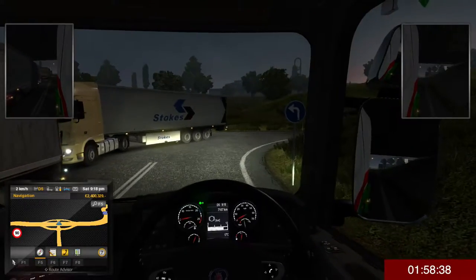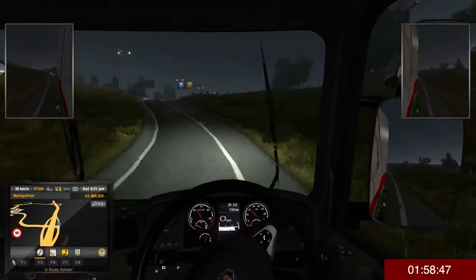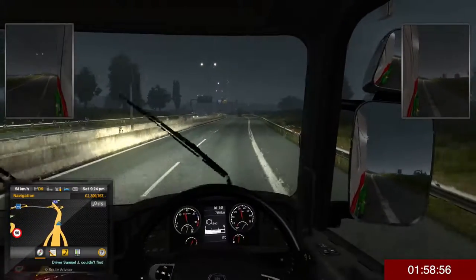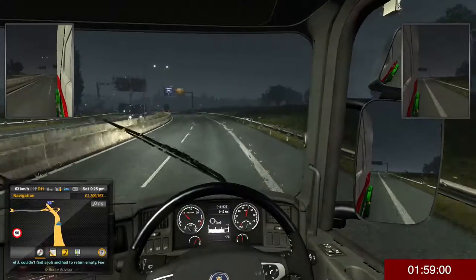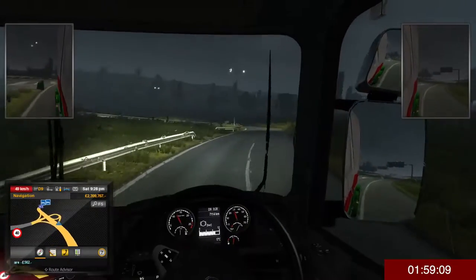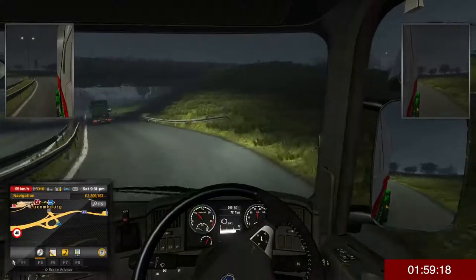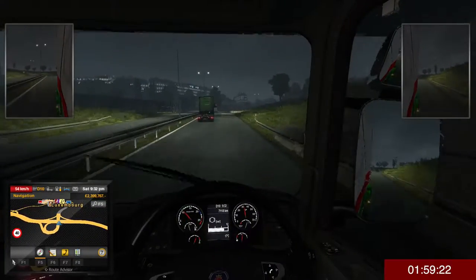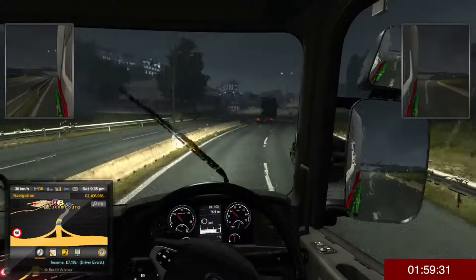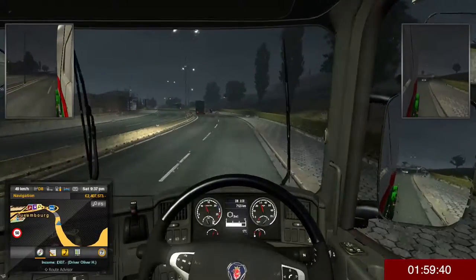Come on, out of the way! The slip road should be giving way to traffic on this main road. Activating the wipers - oh, it's rain! The sound of rain is really really good actually. So what we'll do is finish off this little road over here, then stop at the hotel, have a sleep, and that'll be the end of the episode. The rain is very good in this game.